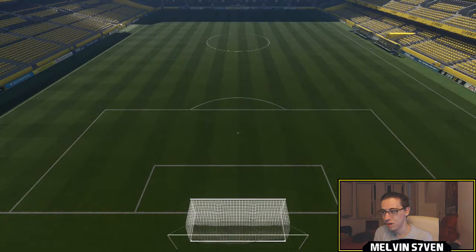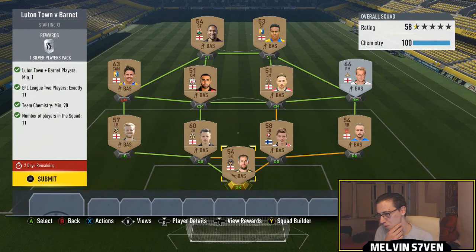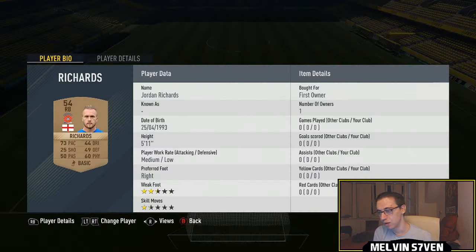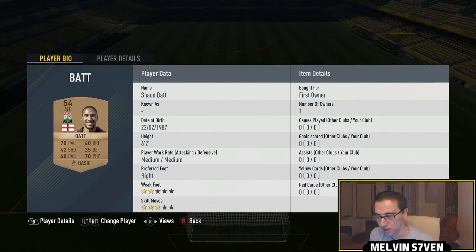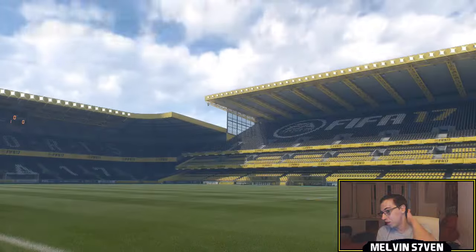This Marky matchup is probably going to cost you — maybe the Scottish one is a little bit more, but even with the Rangers and Celtic one, you should be able to get all four done for about 15k absolutely max. Luton or Barnet players — you only need one again. 11 League Two players this time. I've got an abundance of these in my club, all first owner, exceptionally easy. I'm just going to submit that for a silver players pack.